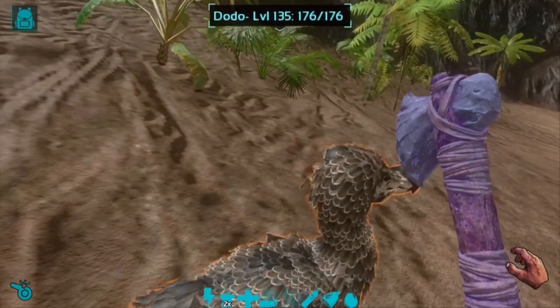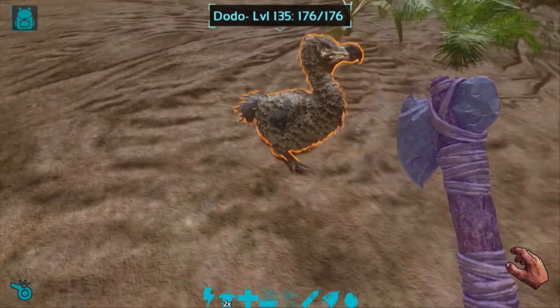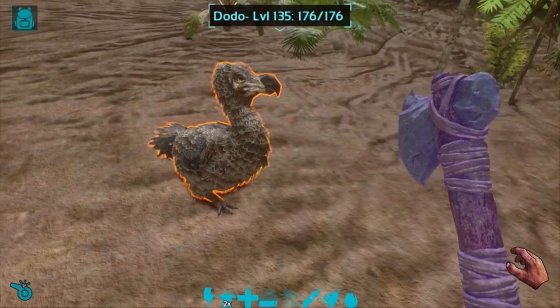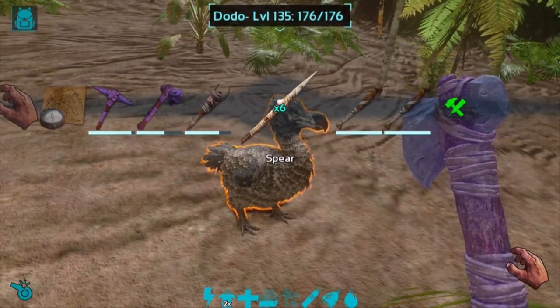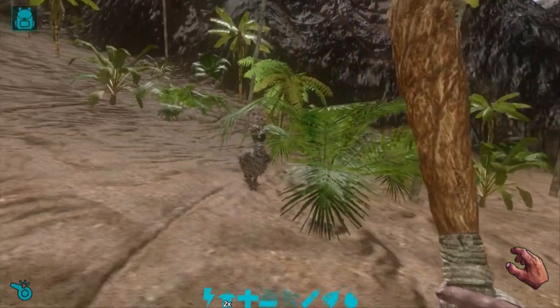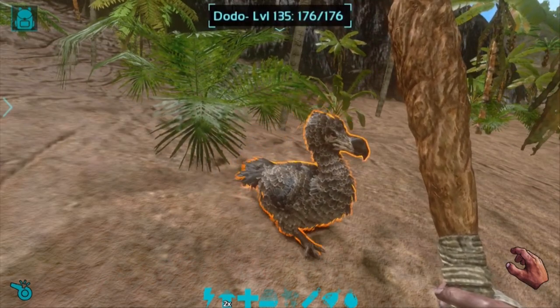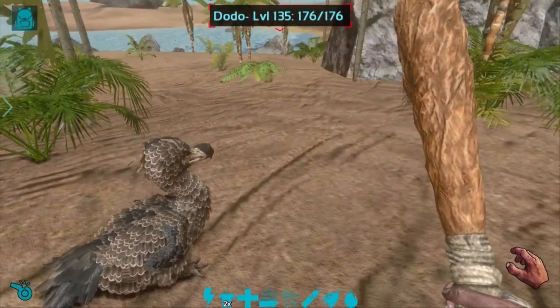We're back and we managed to find a level 135 dodo. It's not super bright but overall the level is really nice. I do want decent health in case we get attacked by any wild dinos. So let's start taming it. Make sure you click on the club in your hotbar and make sure all your hits are within a span of once every five seconds, because you want maximum torpor for minimum damage possible.